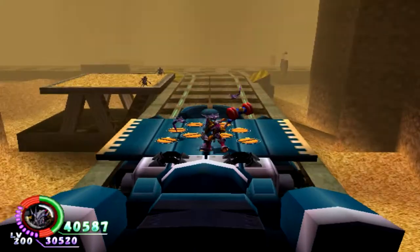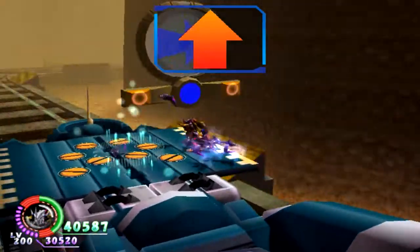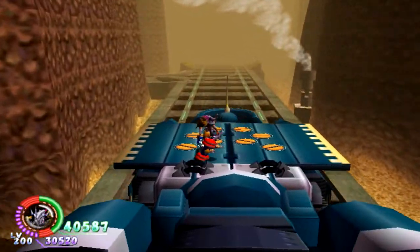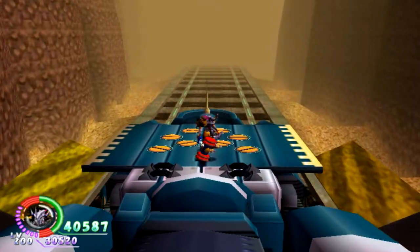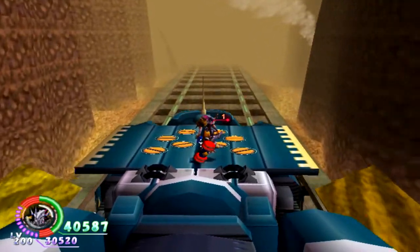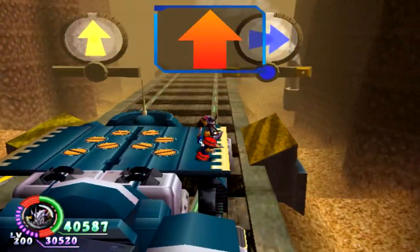I recommend you to block instead of dodging because it's kind of easier. Now you have to go straight. As you can see, I'm not sure this is the same way we went before — the only difference is that we are moving in a different direction. Now you have to go right.